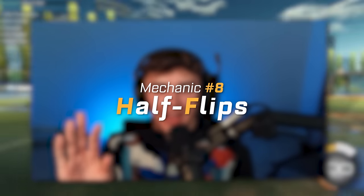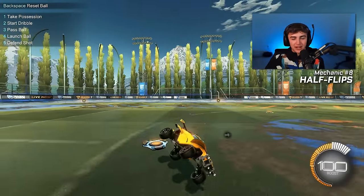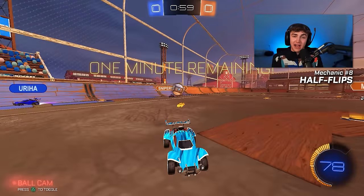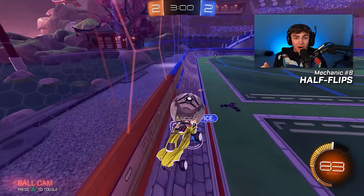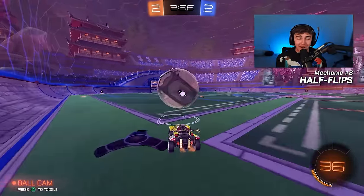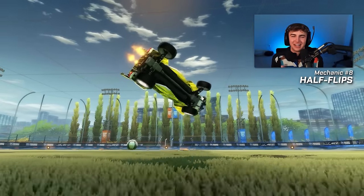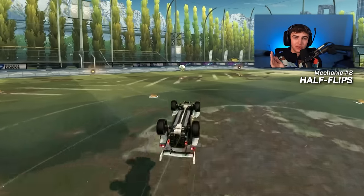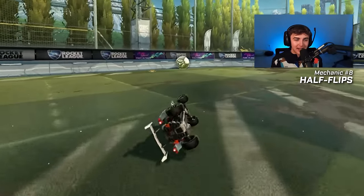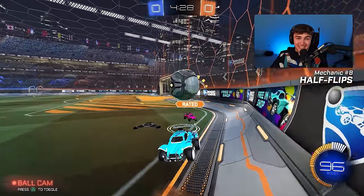Number eight: half flips. Half flips should be a mechanic on this list that you probably expect — I'm not going to spend too much time explaining them. If you don't know half flips, you absolutely need to learn them. Half flips are the best way to turn around quickly. And from what I've seen, most players at the low ranks don't even have consistent half flips. Think to yourself — when was the last time you went for a half flip and messed it up or landed awkward and then you weren't back in time? Be honest, it's probably happened more than it should. Half flips are still something really inconsistent at the lower ranks.